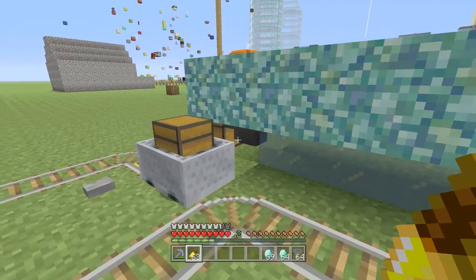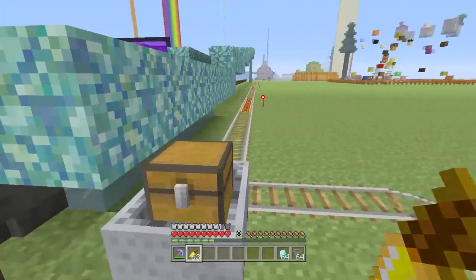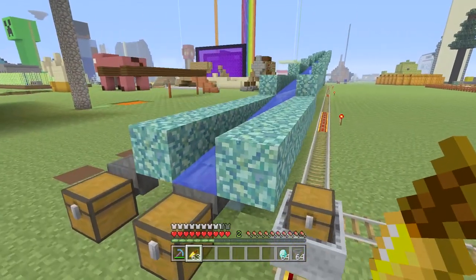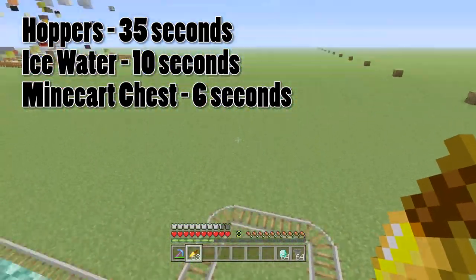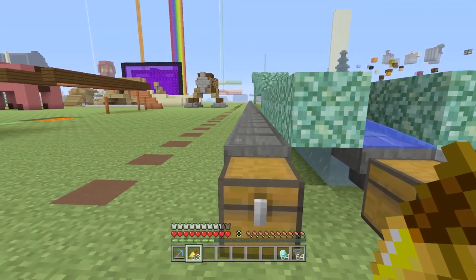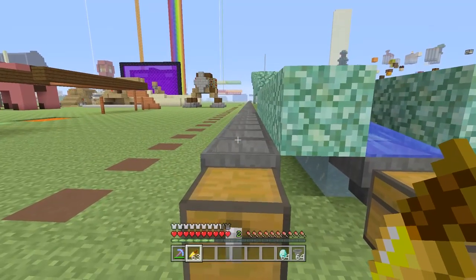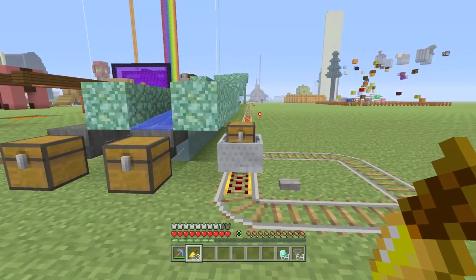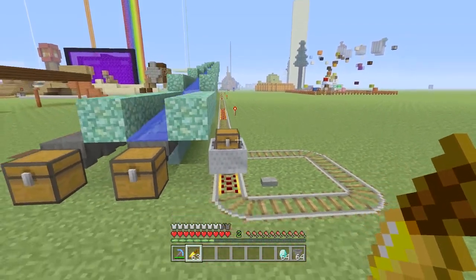So based on our three tests — placing diamonds and moving them across 80 blocks, which is about a tenth of a 360 or PS3-sized world — the minecart system is the fastest. Scaled up to a full 800-block journey, the minecart takes about 50 seconds, the ice-water system takes just under two minutes, and the hopper system takes about 10 minutes. That's a pretty significant difference, so if speed is your priority, the minecart is clearly the one you want.